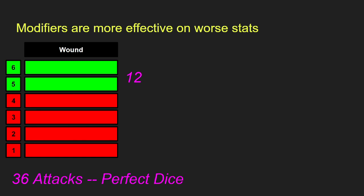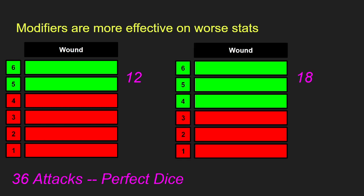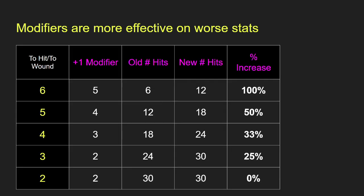Modifiers are also more effective on worse stats. Starting with wounding on just a 5 and a 6, with 36 attacks we get 12 wounds. But if we improve to wounding on 4, 5, and 6 — maybe from a strat or a Blood Angels passive — we go up to 18 wounds. Looking at the chart, people hitting or wounding on a 6 see a 100% increase in damage from just a plus 1 modifier, and that effect decreases as you go from 5 to 4 to 3 to 2 to wound.